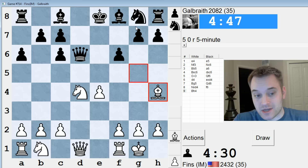Black's behind in development, no question about it. I've already got my Knight, Bishop, and I've castled, so I've got a couple pieces in play and my King is safe. Their light-square Bishop may have a hard time finding a good spot, because if they play Bishop D7, there's Bishop G3, and C7 is loose.